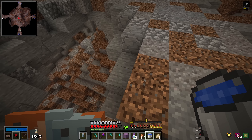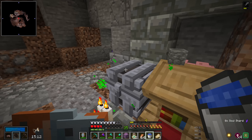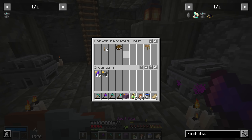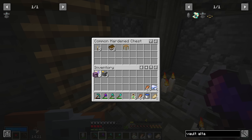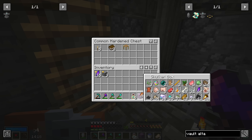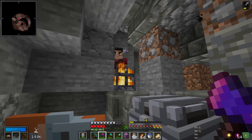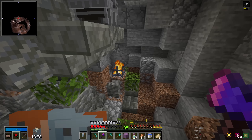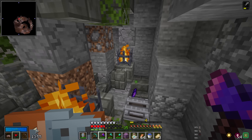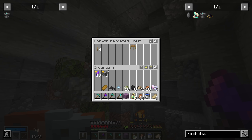Much better. Now I can just right click with this shulker box to fill it with stuff that I already have. Oh my goodness, that was a jump scare - I actually got a little shock through my legs just then when he was staring at me. That was like a horror movie. Just ready to end things if I wasn't paying attention. Very cool.